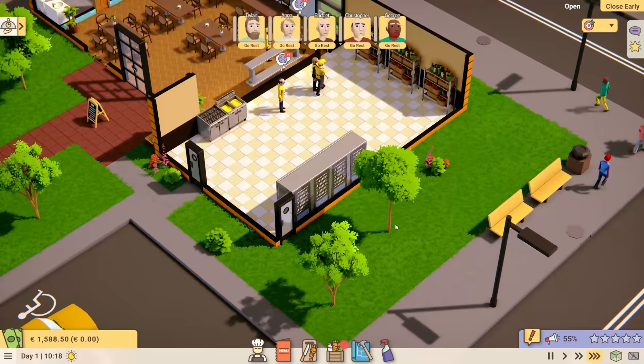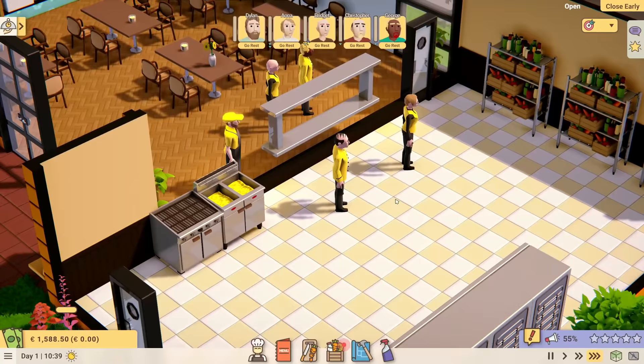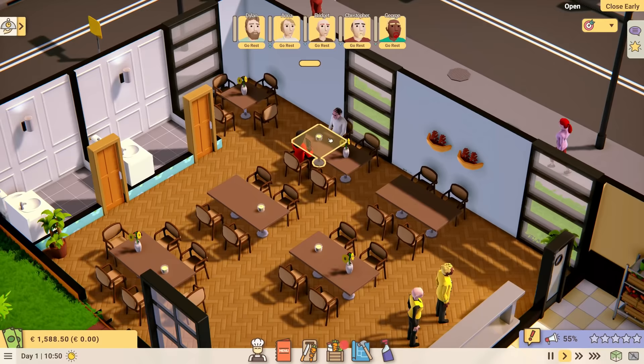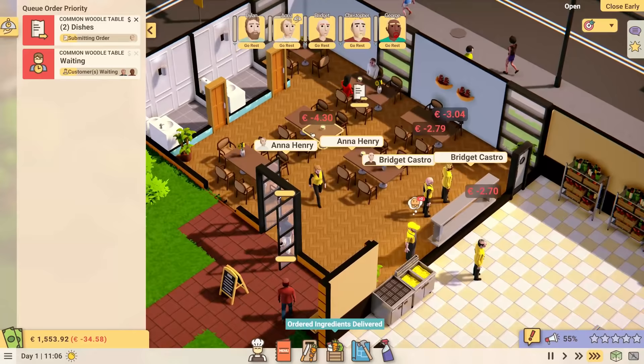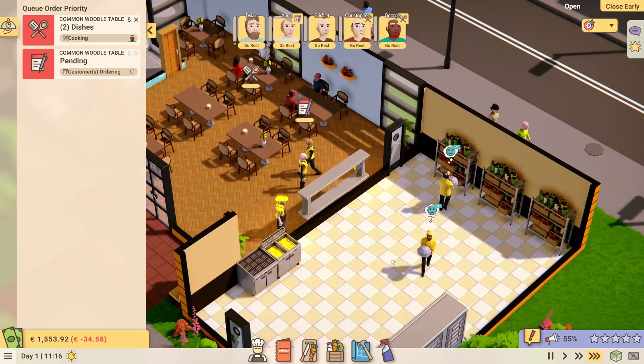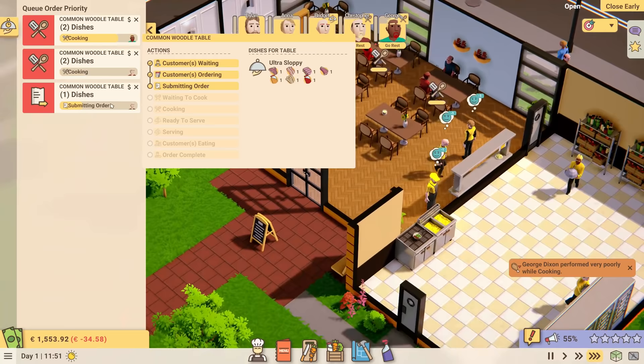We've got our serving staff, and me looking ridiculous in this hat. We got our first table — they're waiting. More customers coming in, they're submitting their order. They went for Mega Sloppies — not too bad. You guys want a Cosmic Banana and Mega Sloppy. And you want the Ultra Sloppy! There we go. Also, thinking about it, going back into build mode to get a fire extinguisher seems like a good idea — because yes, the restaurant can catch fire. It is a thing that can happen.